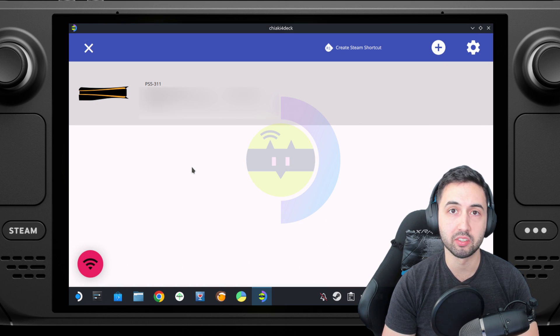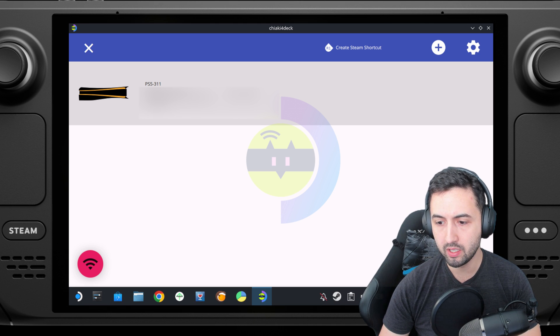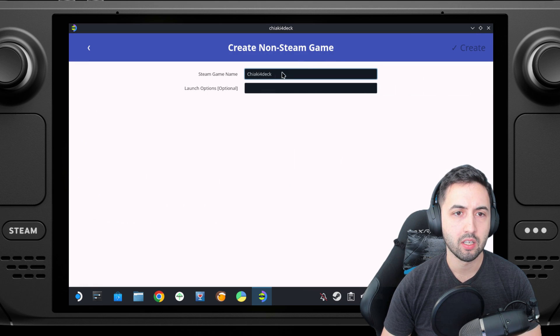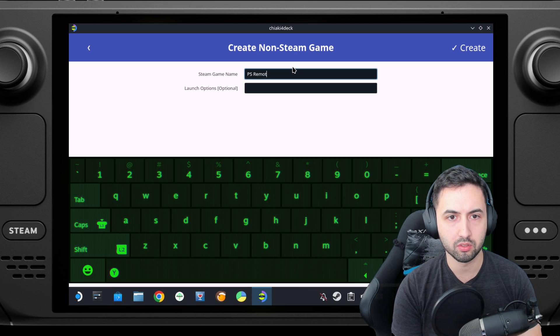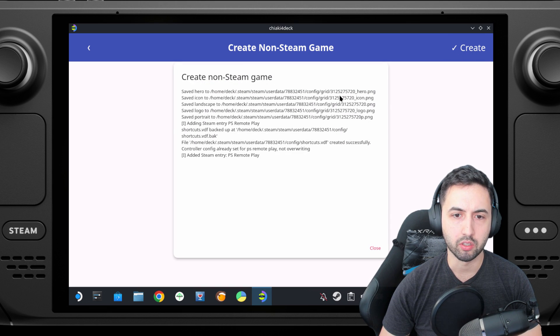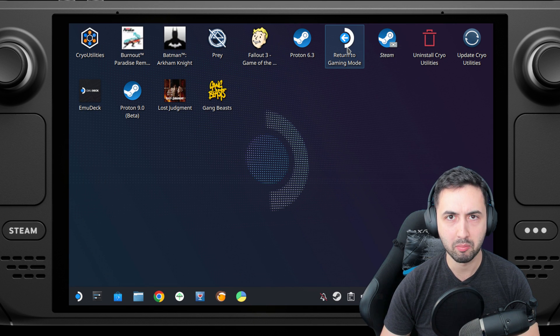You'll have this user interface. It will automatically discover any PS5 on your network — this happens to be my PlayStation 5. Make sure they're on the same Wi-Fi and it's 5 GHz. Now we want to create a Steam shortcut to access it from gaming mode. Select Create Shortcut, call it 'PS Remote Play', hit Enter, and select Create. Close Chiaki for Deck and go back to gaming mode.